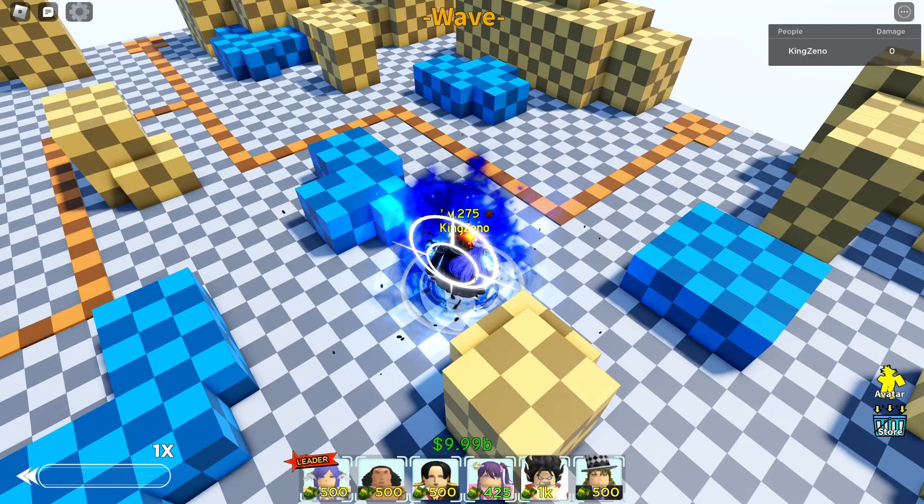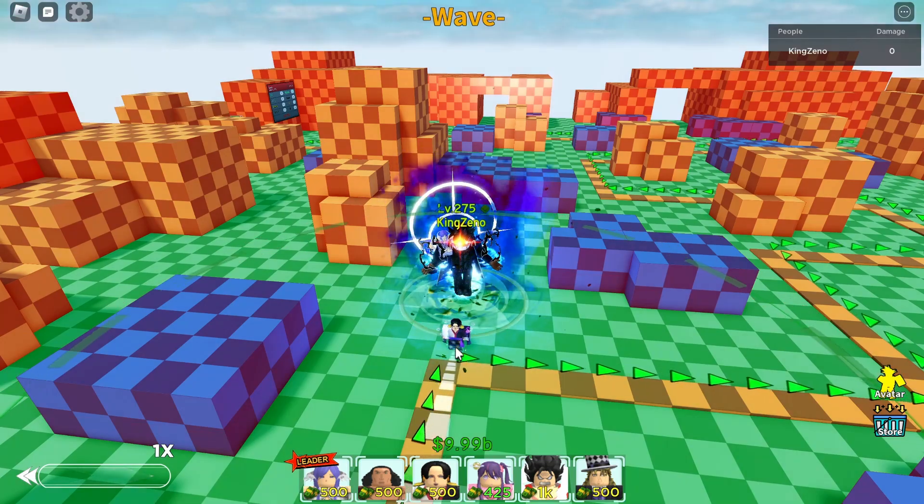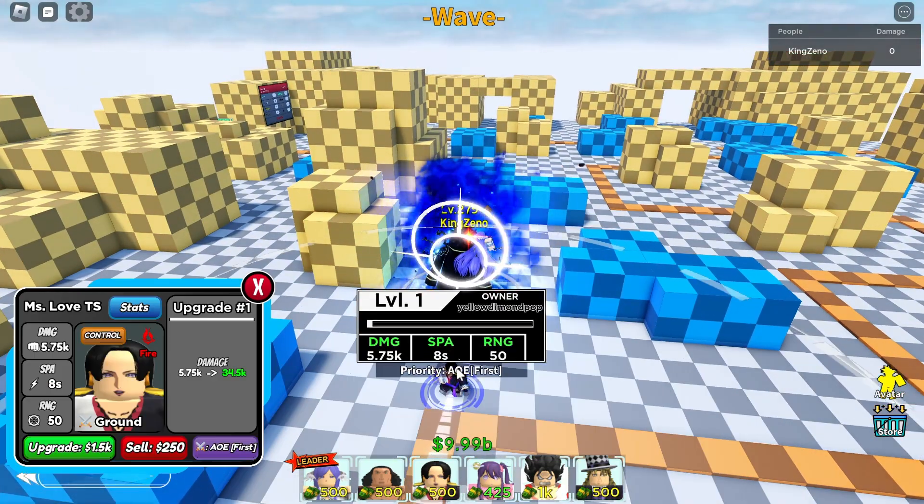Alright everybody, welcome back to the channel. Today we're doing the showcase for the six-star Starless Bear unit, Boa. This is our starting placement at level one.